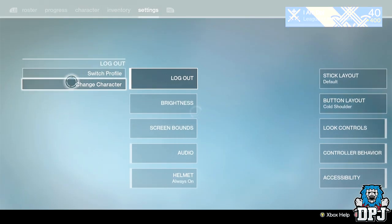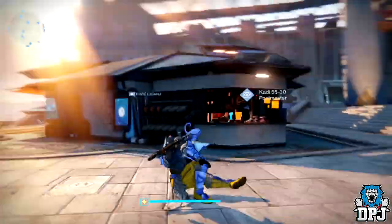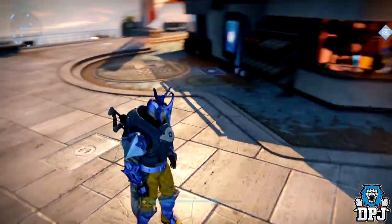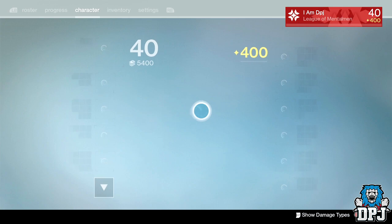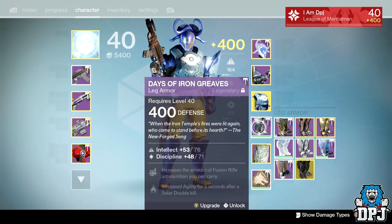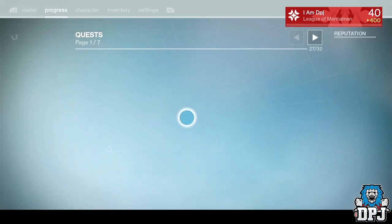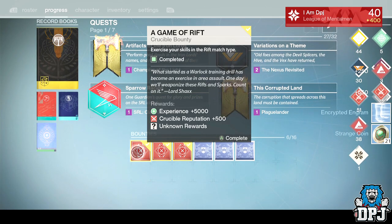Okay guys so I'm on my Titan — look how badass he looks, not really. I'm actually struggling for space on my Titan, armor-wise especially. My vaults are full — I've literally got one or two slots left on each thing. But let's get into it, let's see what we get. Give me something good game — 21 Strange Coins, great.